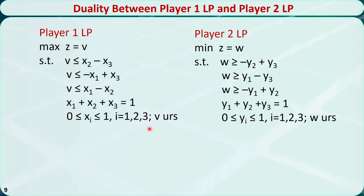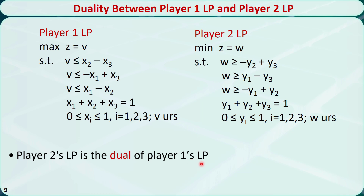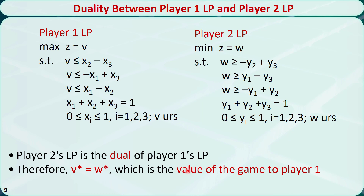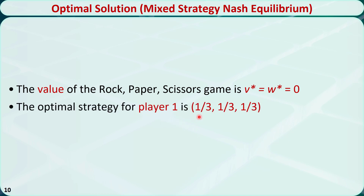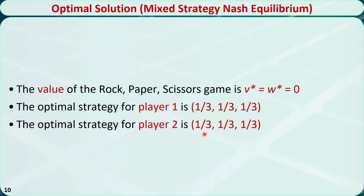Here we have player 1's linear programming formulation and player 2's linear programming formulation. It turns out that player 2's LP formulation is the dual of player 1's LP formulation. Therefore, the optimal solution is v* equals w*, which is the value of the game to player 1. We can solve the problems using the simplex algorithm. The optimal solution is v* equals w* equals 0. The optimal strategy for player 1 is: 1/3 of the time play Rock, 1/3 of the time play Paper, and 1/3 of the time play Scissors. The optimal strategy for player 2 is the same. The optimal solution of a mixed strategy is called a mixed strategy Nash equilibrium.